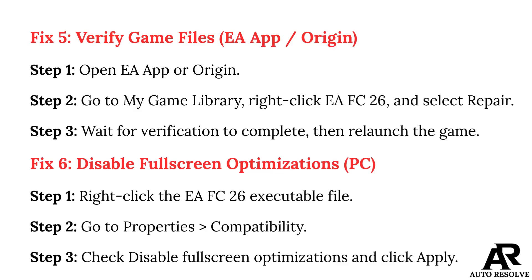Fix 5: Verify game files via EA App or Origin. Step 1: Open EA App or Origin. Step 2: Go to My Game Library, right-click EAFC26, and select Repair. Step 3: Wait for verification to complete, then relaunch the game.